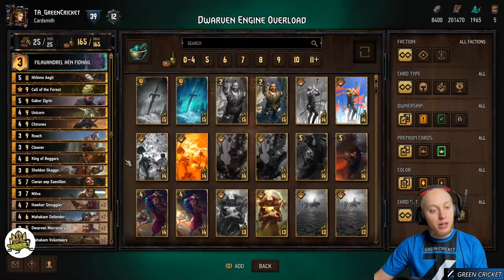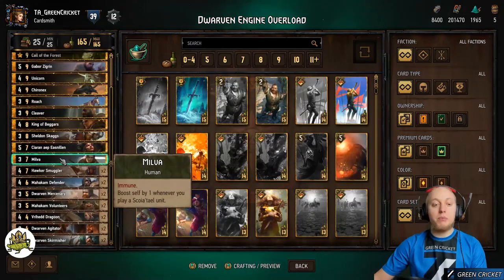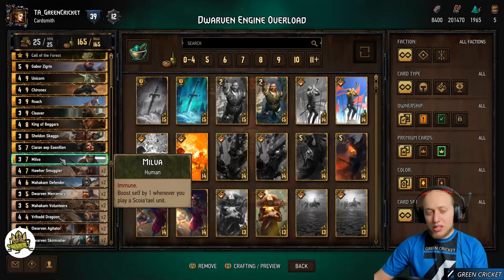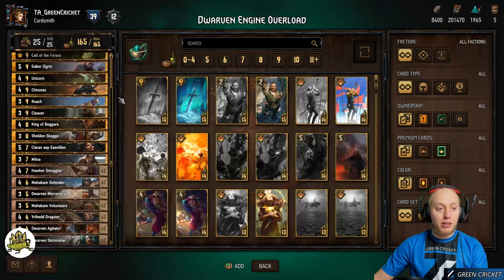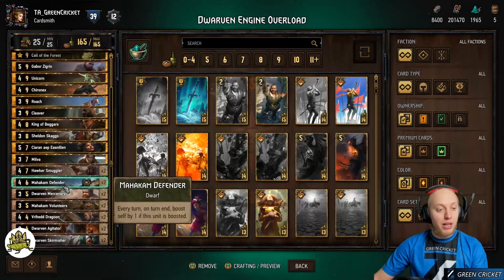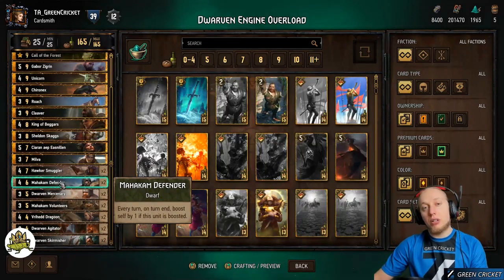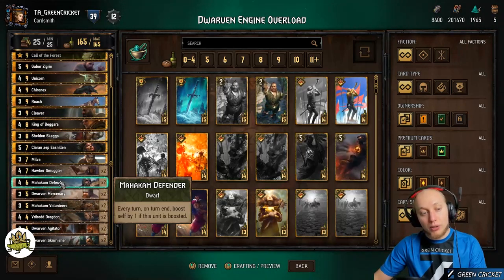Then we have Milva, who is also an immune unit — she boosts herself by one whenever you play a Scoia'tael unit. And we also have Markham Defender: every turn on turn end it boosts itself if it is already boosted. So those are two more engines for your deck.